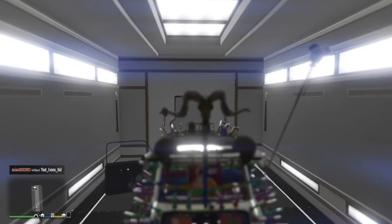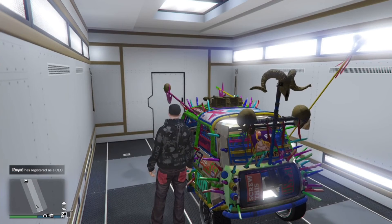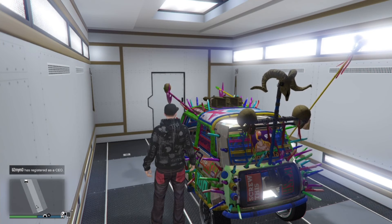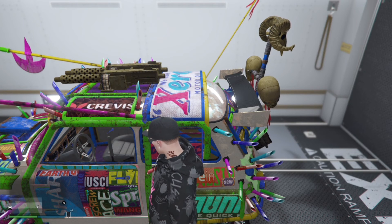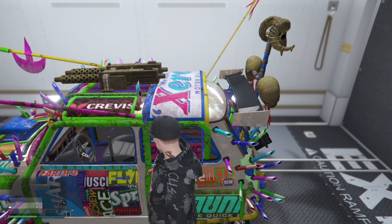This car is the duplicate — the original is where you pulled out your RH8. You can do it again. If you want to repeat the duplication, just get into this car, drive it back out to your bunker, and repeat the entire process all over again.